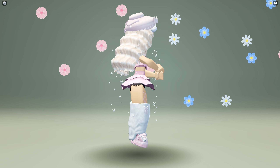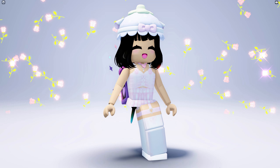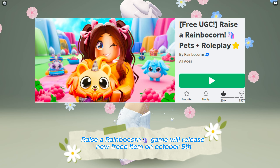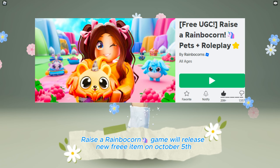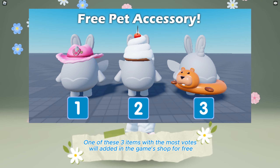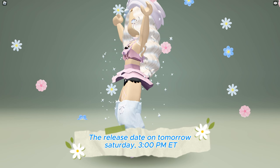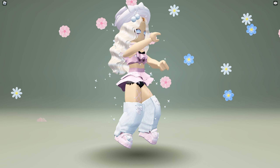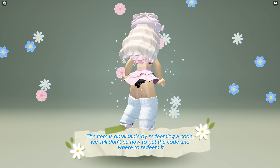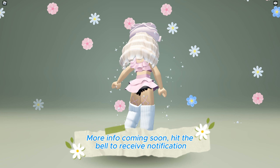Raise a Rainbow Corn game will release a new free item on October 5th. One of three items with the most votes will be added to the game's shop for free. The release date is Saturday at 3 o'clock PM ET. The item is obtainable by redeeming a code — we still don't know how to get the code or where to redeem it. More info coming soon; hit the bell to receive notifications.